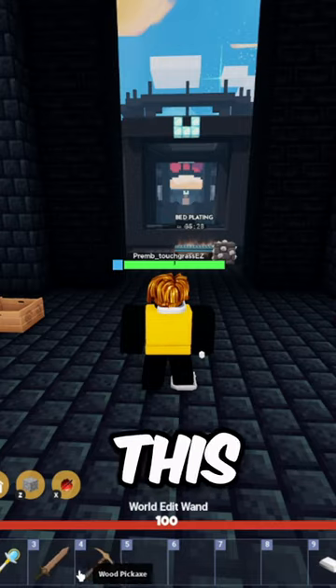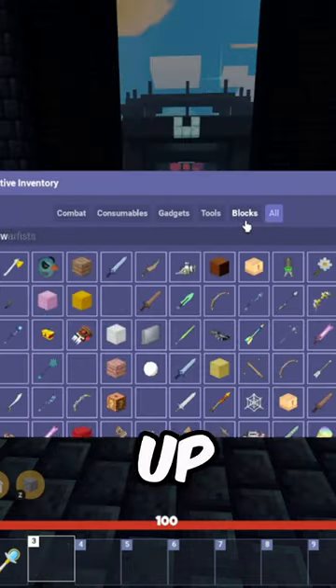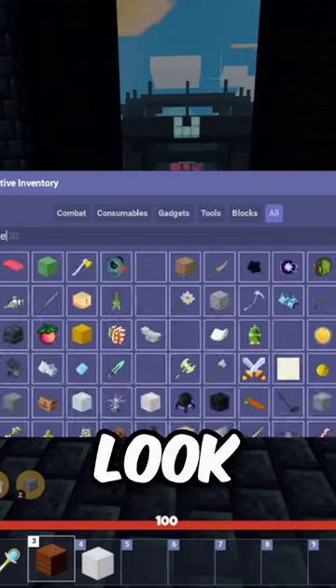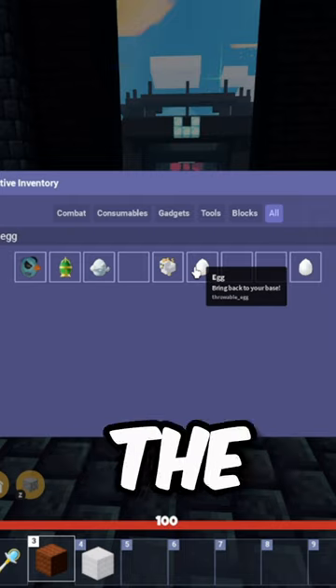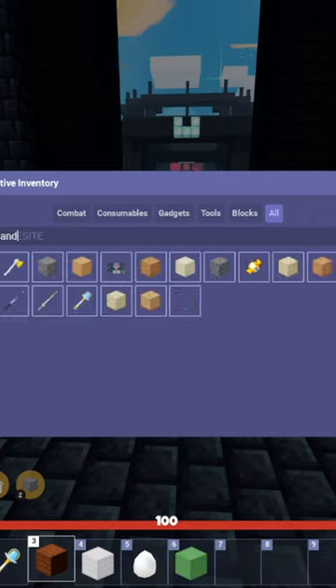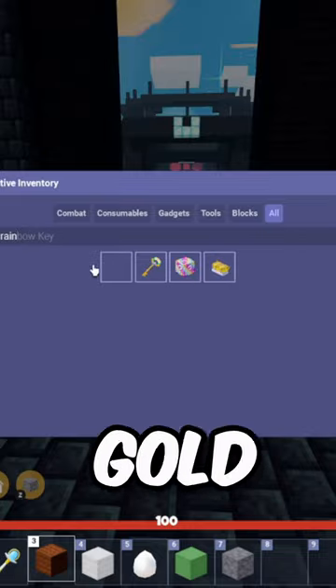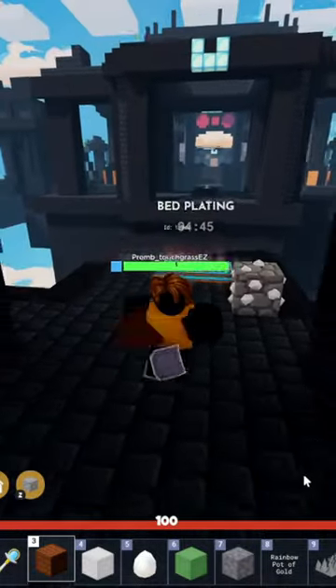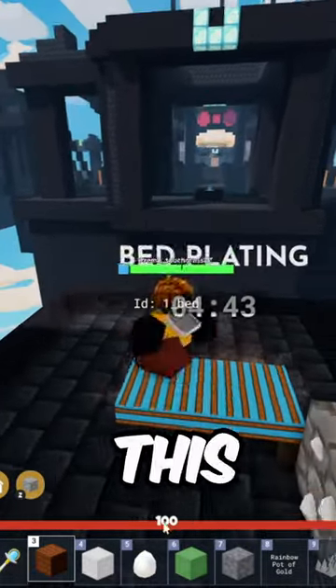Move all this stuff out of your inventory. I recommend just looking up wool — get the brown one and the white one. Look up egg, make sure you're getting the throwable one. Then get dark green clay, andesite — make sure to get this one — the rainbow pot of gold, and the spike trap. Now make sure to be putting these in the right order because if they are not, this will not work.